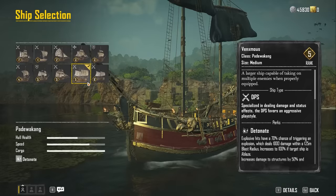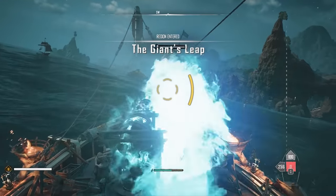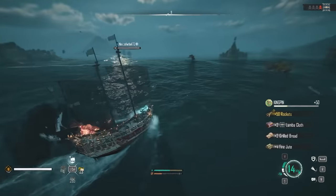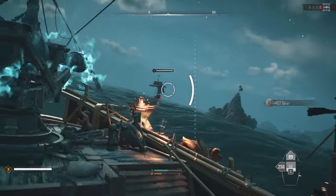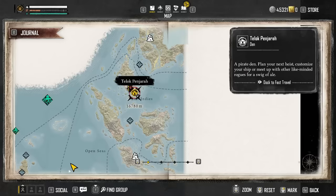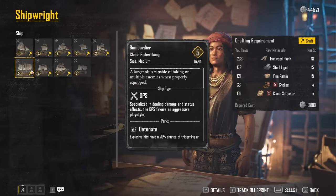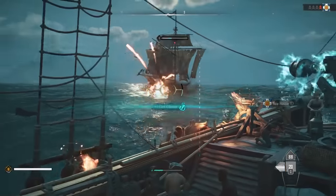The Bombardier is easily one of the best ships for not only carrying around massive amounts of loot and cargo, but doing insane damage to enemies with the right equipment setup. This DPS-type ship has the Detonate perk, which means that explosive hits have a 70% chance to trigger an explosion that does 1,000 damage to enemies within a 125 meter radius. This effect can be increased by 100% if the enemy is under the ablaze effect from fire damage, and similarly to the sloop, it has increased damage to structures and weapon damage radius. This is one of the harder ships to acquire, as the blueprint is only available in Talak Pinjara from the shipwright, and it takes a massive amount of materials to craft. The materials are pretty hard to get if you are under level or doing things solo, so you will need to defeat enemy ships to get the shellac and saltpeter in mass quantities.